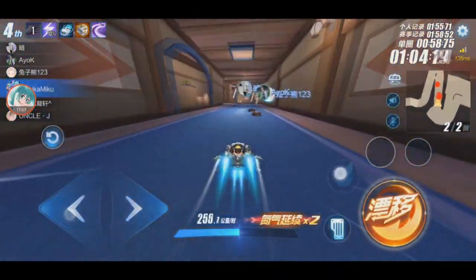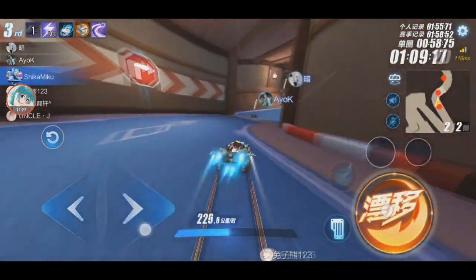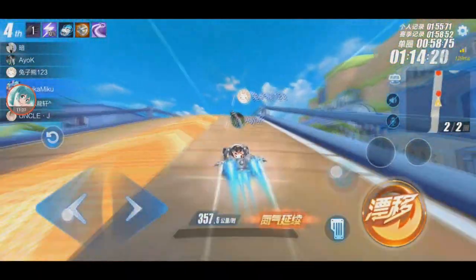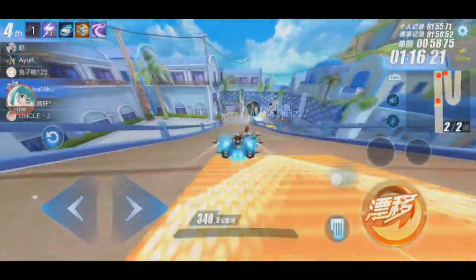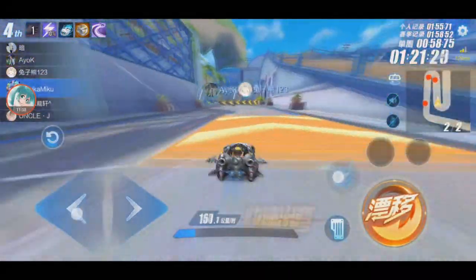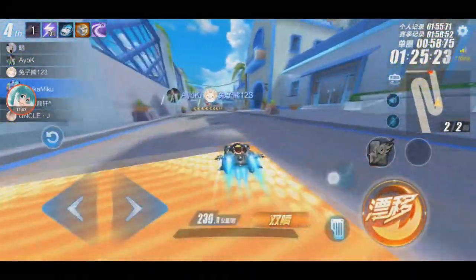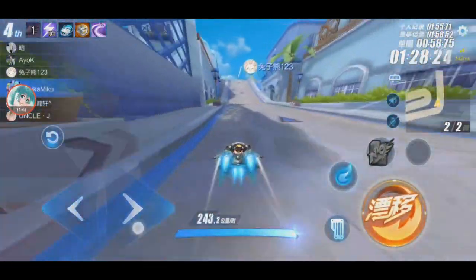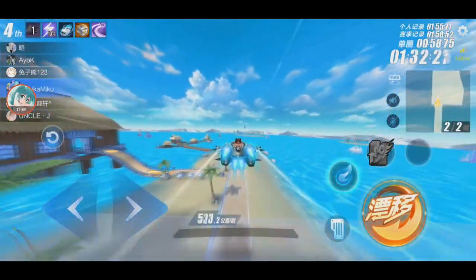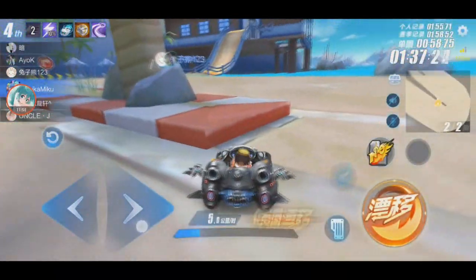Now I can see why the thruster being 64 matters - it's not that strong. I can see why it's a tier 4. It's a free car anyway, but a free car with a unique ability like Twin Aries - only Twin Aries is better.